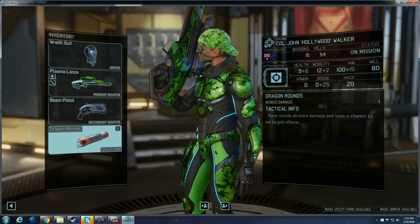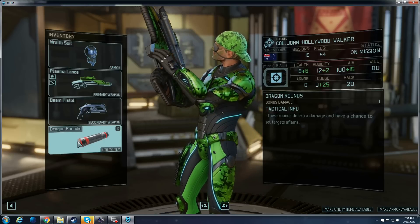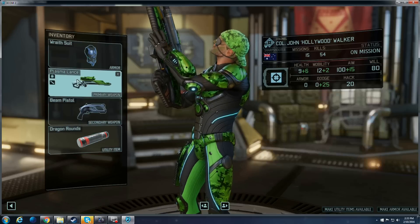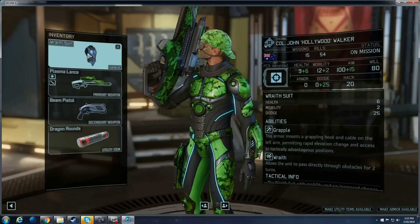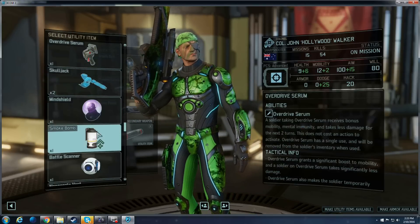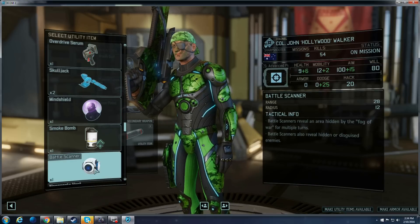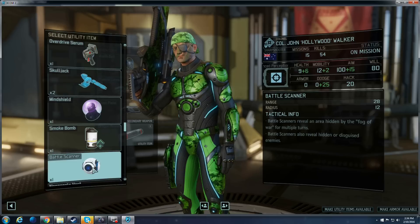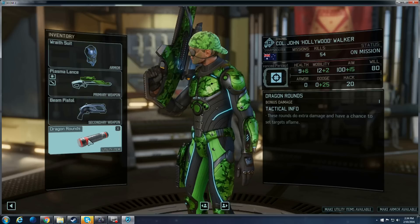The coolest part about Dragon Rounds is they get bonus damage for every unit, and for organic units have a chance to set them on fire. If you're on regular armor early on before you get Spider Suits and Wraith Suits, it's still good and viable — in which case I actually equip Battle Scanners on him. Since he's kind of in the back and Battle Scanners can be thrown super far, he becomes another helpful aid in scouting out, especially if you're not rocking a Phantom Scout.